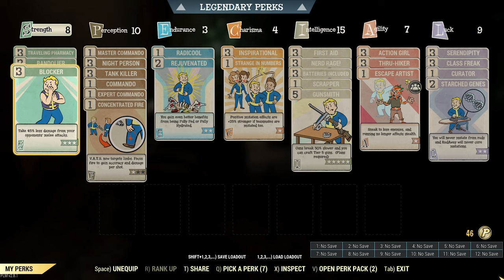I recommend having Super Duper on the side as it does synergize with Ammosmith. Good with Salt will also be a nice quality of life addition that can be included — I'll explain later in this video on how it can fit into this build.